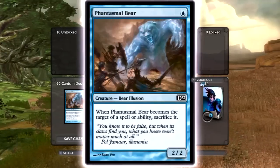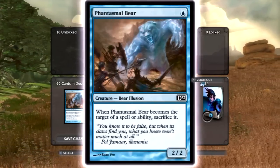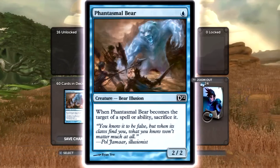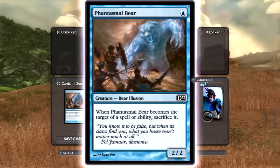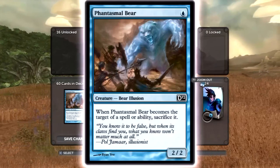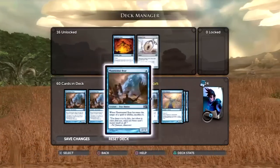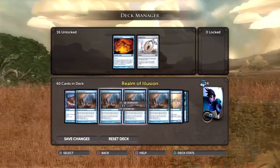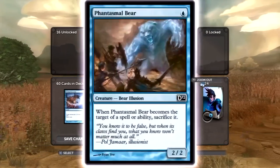Then you've got four of these — Phantasmal Bear. This is also a very good card. It's a one-cost two-two, that's the good part. The bad part is its ability: when it becomes the target of a spell or ability, sacrifice it. So any spell or ability will kill it — a one-damage ping, or even a tap ability. It dies very easily, but there are a lot of situations where they can't kill it, and I'm going to show you how you can save these kinds of creatures.